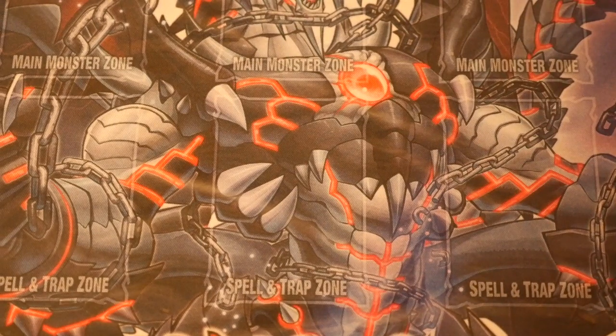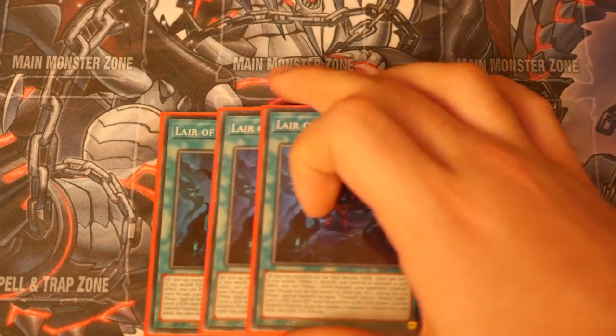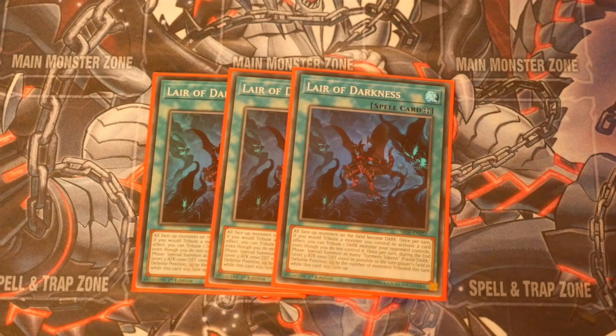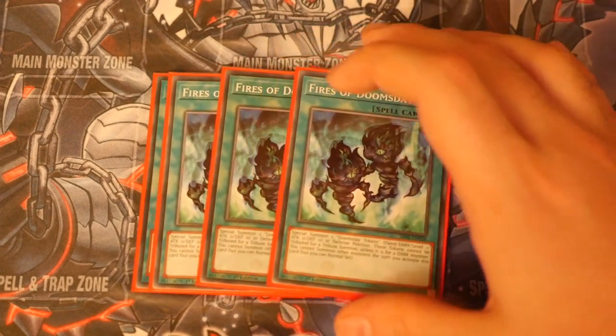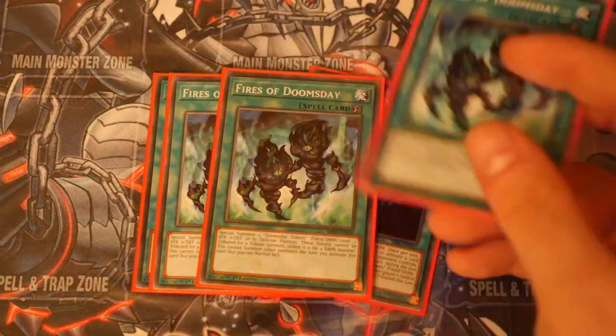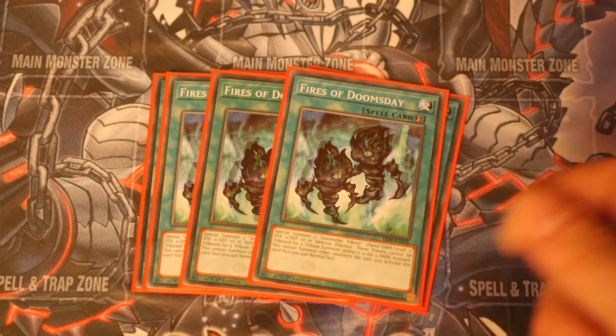Onto the spells — of course you play three of the field spell in this budget version. Three Lair of Darkness: you want to be turning your opponent's monsters into dark, tributing them, and pushing forward. Three Fires of Doomsday — this is really, really good because it special summons two Doomsday tokens that are fiends, darks, level ones in defence position. Those tokens cannot be tributed for a tribute summon unless it's for a dark monster, which all your deck is, and you cannot summon other monsters the turn you activate this card — but it doesn't really matter. You can normal set, activate this during your opponent's end phase because it's a quick play, and then just go off next turn.